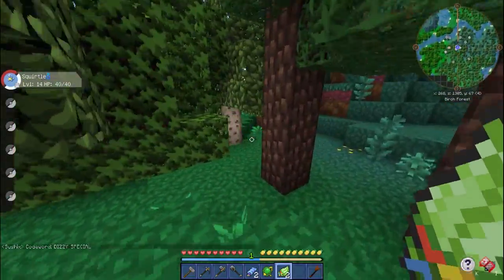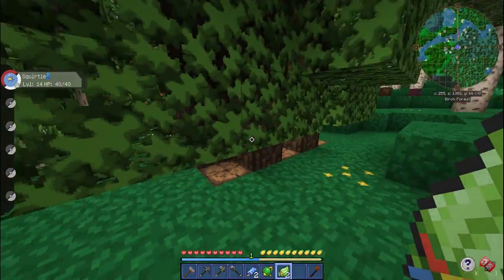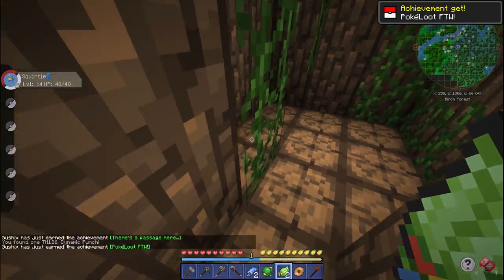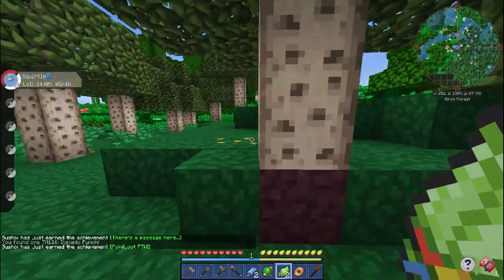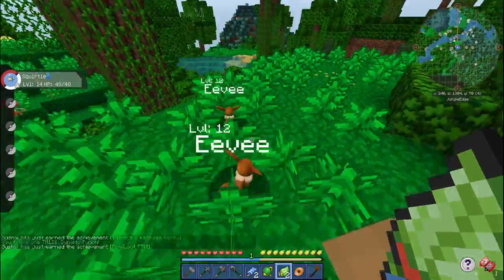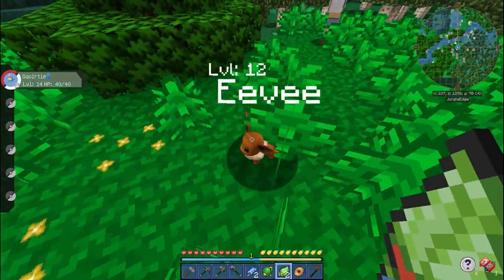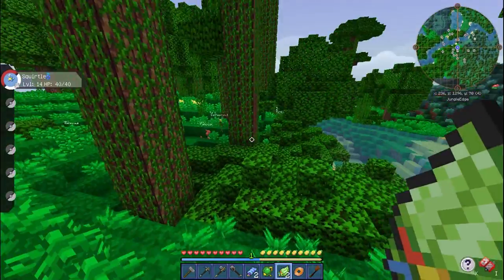We do have a grotto here, which will give us an awesome item — it's basically free Pokeloot. We got Dynamic Punch! I wonder if Squirtle or Wartortle can learn that. Oh — Eevees! These models for the Eevees look so cool! I don't know if Pixelmon or Pixelmon Reborn did that, but I haven't seen these Eevee models before — they look so awesome.